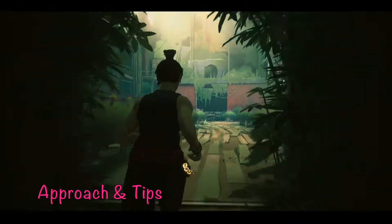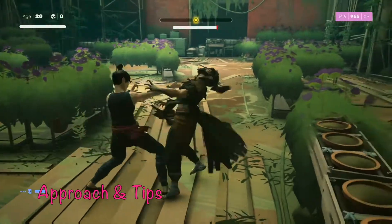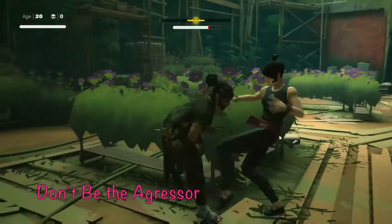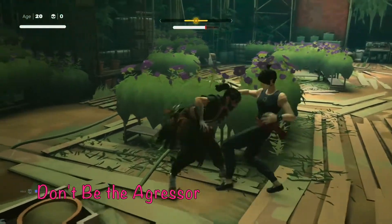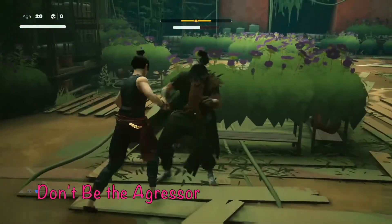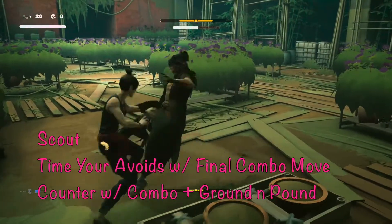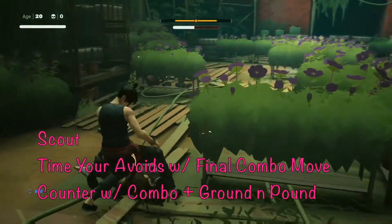Let's start with a general approach and tips to beating Fajar. The first tip is don't be the aggressor — don't go after him, don't start offensive combos, don't do really long combos. The whole goal is to pick your moments and capitalize on vulnerability windows.